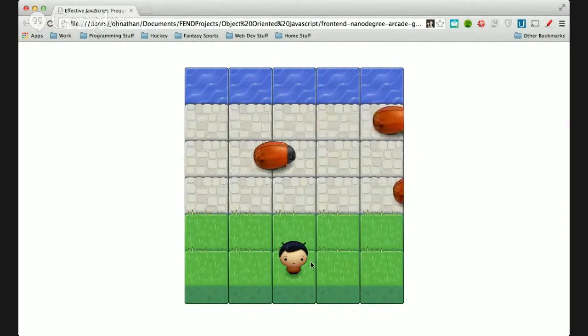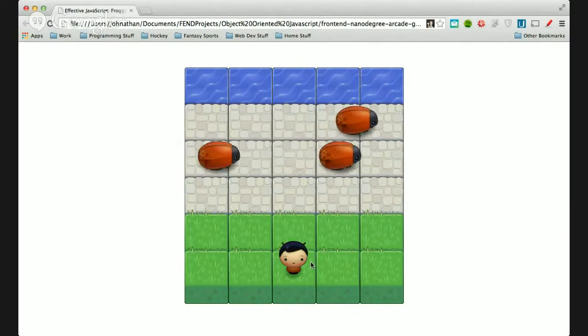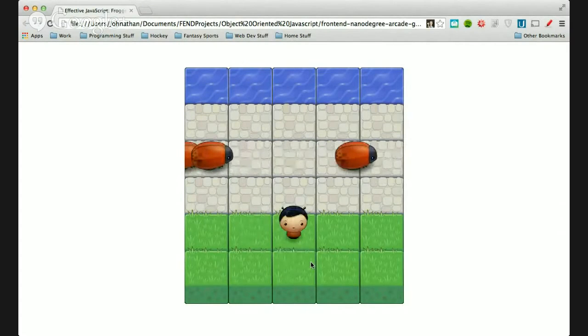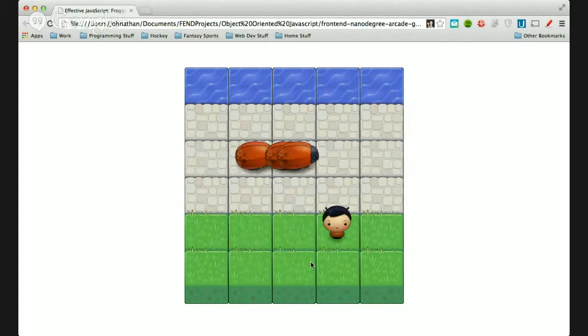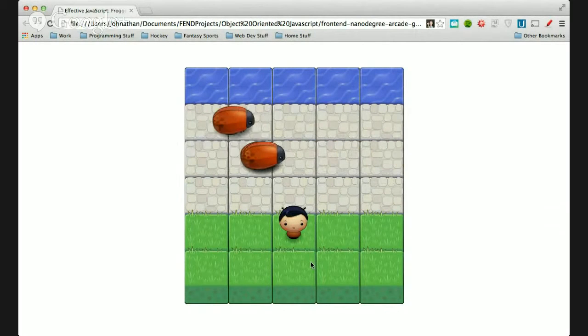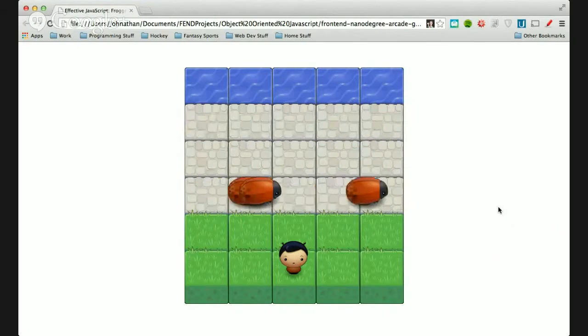We wanted to talk about our expectations and the minimum requirements for the project. As you can see here, when we load up the game, we have our little player character starting in the middle of the grass — he can realistically start anywhere. The first minimum requirement is that the player can move around using the direction keys. That functionality is pretty much already built in; the key handling is already put in. You just have to watch for the key handling and adjust the data of your player, so that whenever it draws, it draws in a new position.